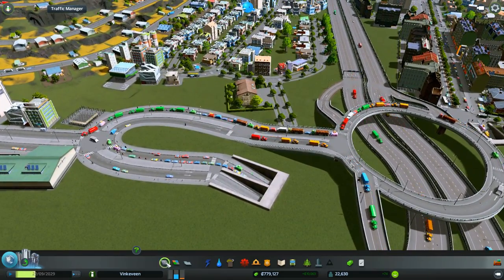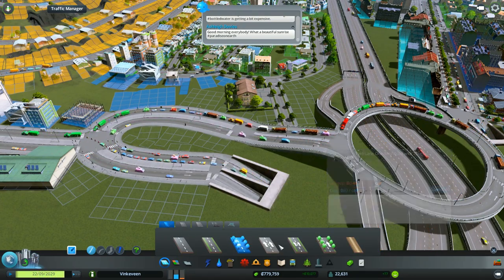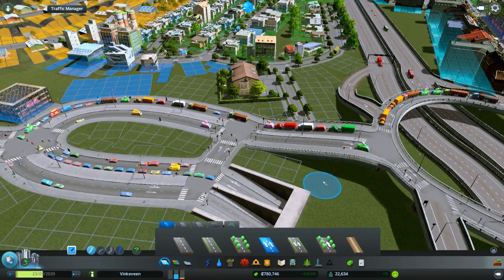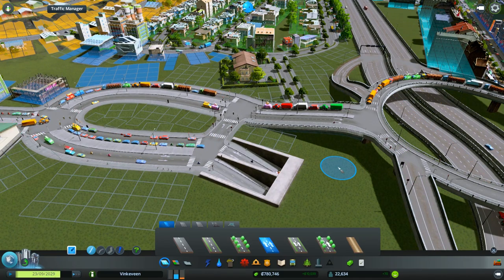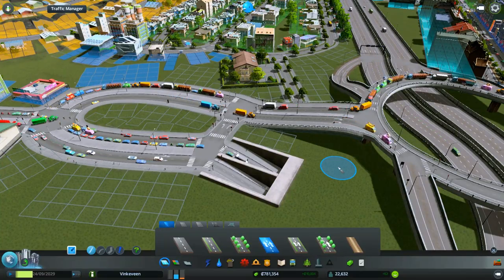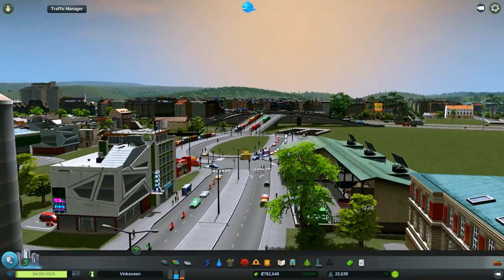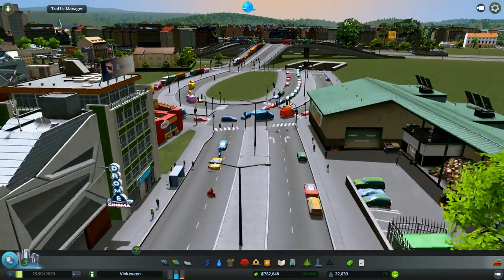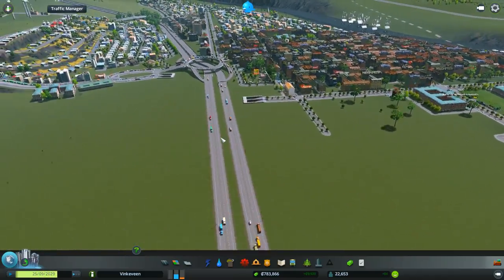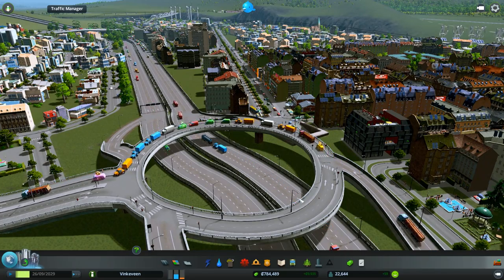We need to do something about this mess. How about we do a one-way from here, so you guys can just go in, take a right to the highway, go on the motorway from here. It's definitely a mess - most definitely it is a big busy intersection now and we'll have to fix that.